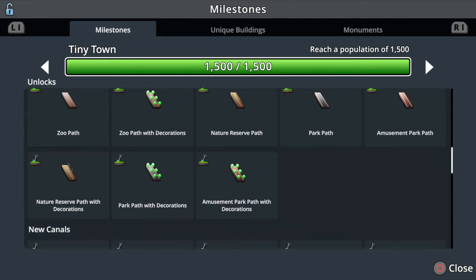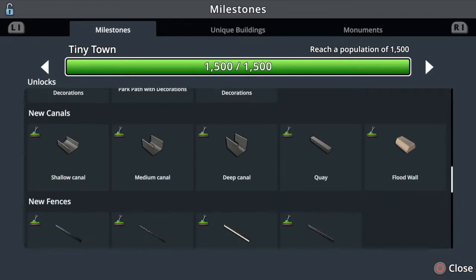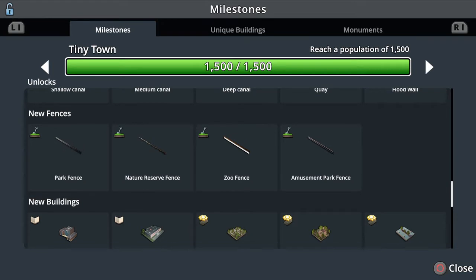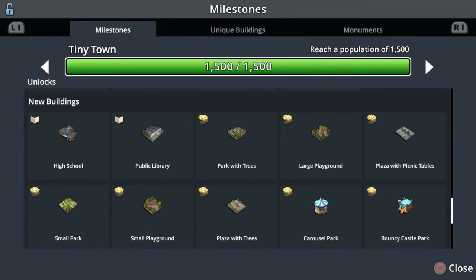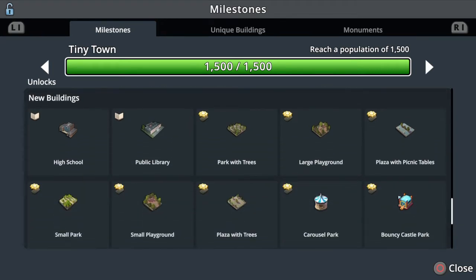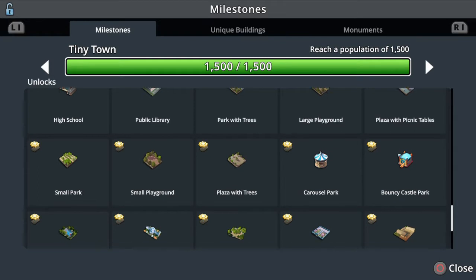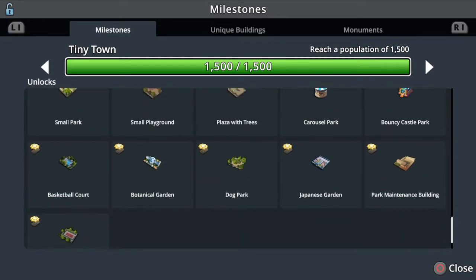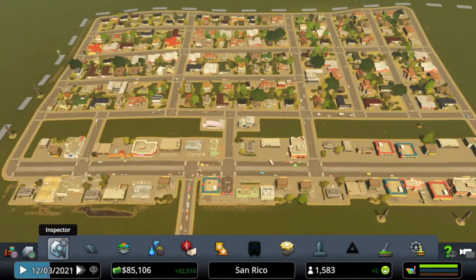I've got the Park Life DLC so some of these are from that. We've got new leisure services and some unique buildings, and again a lot more policies. New roads — zoo path roads, nature reserves, canals, fences from the Park Life DLC, and then a lot of parks as well — plazas, playgrounds, tennis courts.